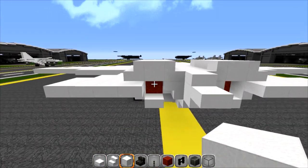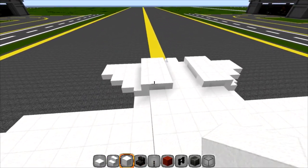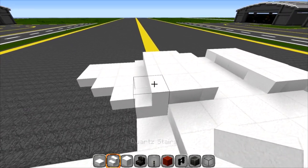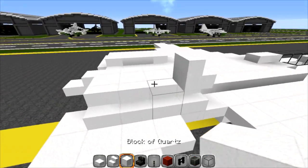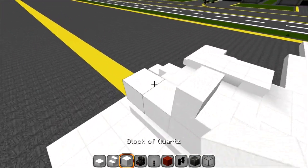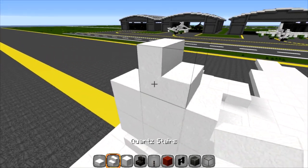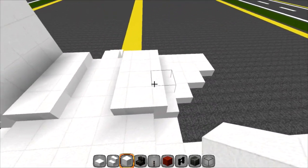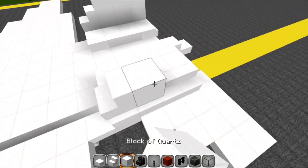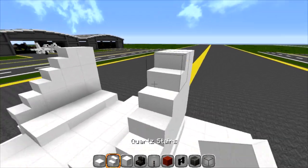Let's put on the vertical stabilizers and we're finished. These set right out here on the step: one stair, then three blocks, a stair, two blocks, a stair, and one block. Same thing on the other side, starting on the outside.